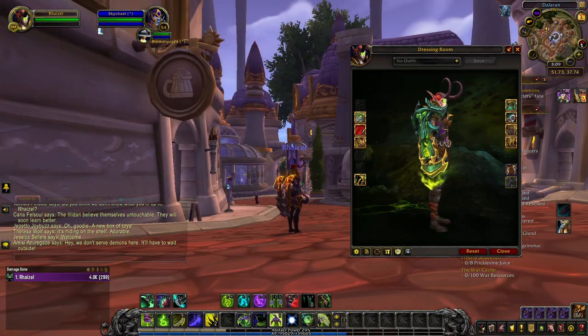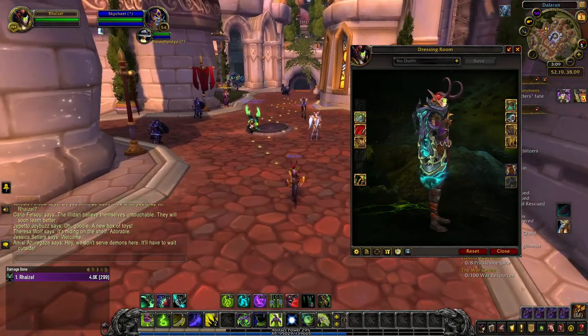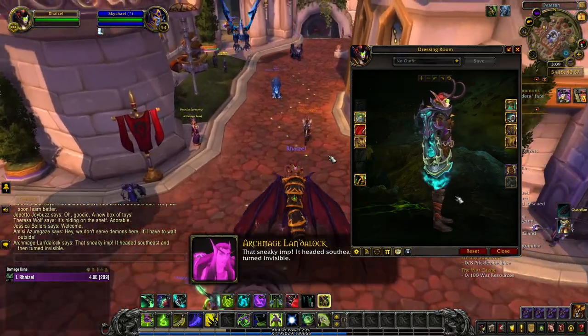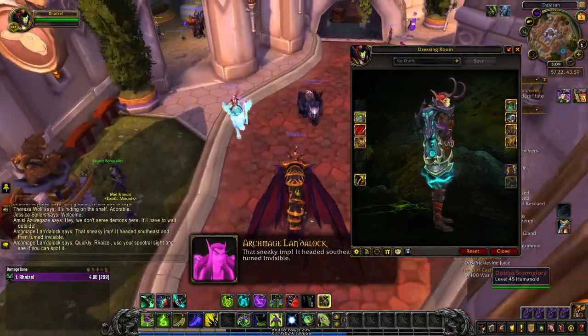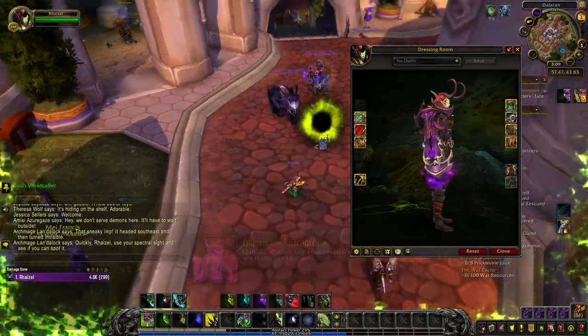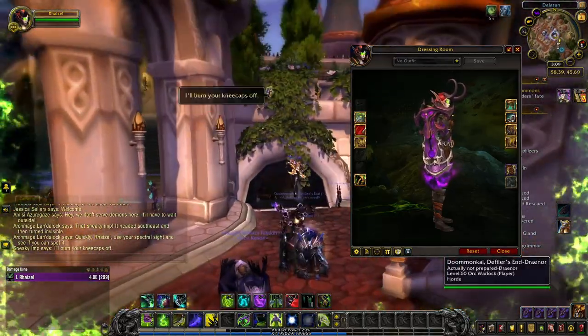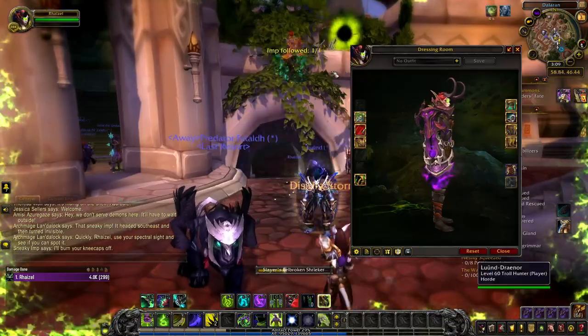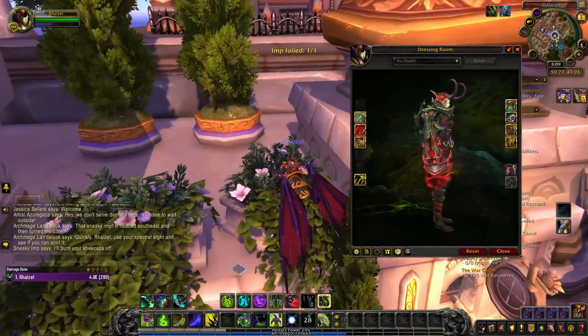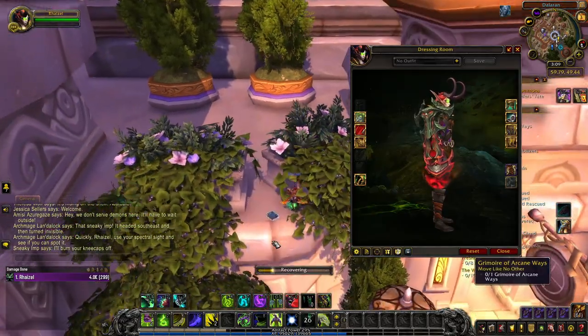After unlocking the base tint of the hidden artifact, you can unlock the turquoise tint by completing 30 Legion dungeons. This can also be done on any difficulty, by yourself or in a group. The purple tint of Iron Warden is a reward for completing 200 world quests anywhere in Azeroth, after unlocking the hidden appearance. And finally, by killing a thousand enemy players of the opposite faction, you unlock the red tint of Iron Warden.